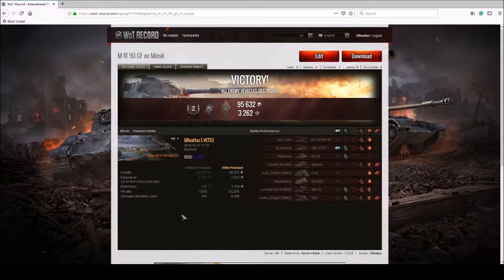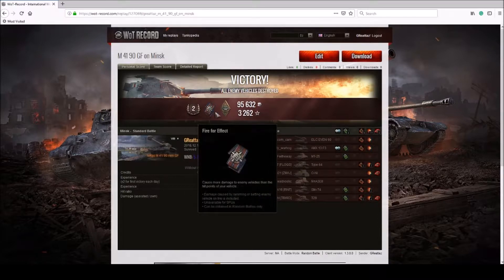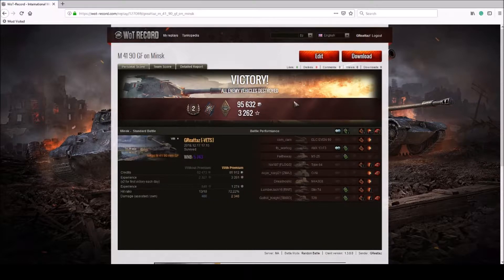I probably would have taken a lot less damage if I'd moved the second time I was spotted. I thought I was safe, but the artillery was already paying attention to that area — likely because of the ELC Even 90 suicide scouting. I walked out with a Second Class badge, Fire for Effect, and Bruiser. No heroic medals, but this was still a good match — a 5743 WN8 game.